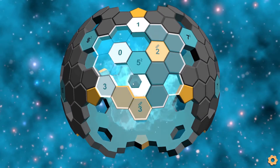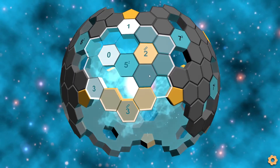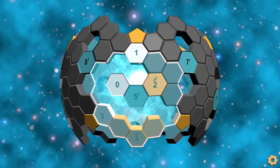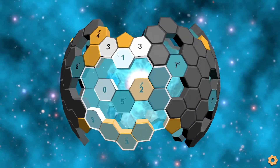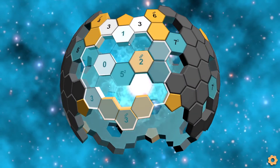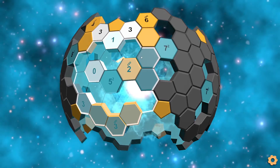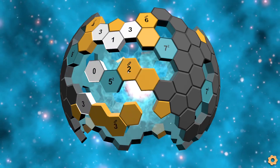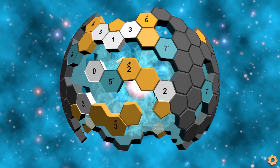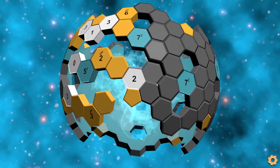That gets a zero here, which means the three has to go this way and get disconnected here. And we have a one here bordering a tile, so these are removed. We get three here and three here. And then this two cannot connect up to this tile, or it would have too many for the cluster. So that's removed, and this is marked. And now the two cluster is done, so this tile is removed. And then we get two here.